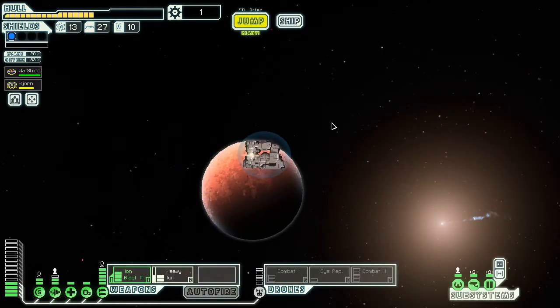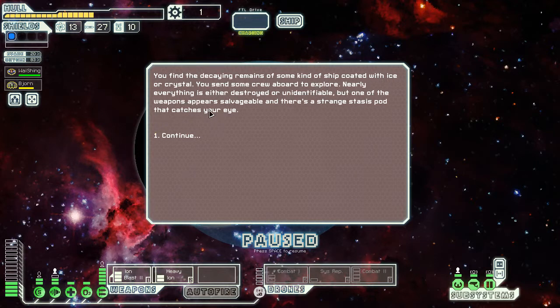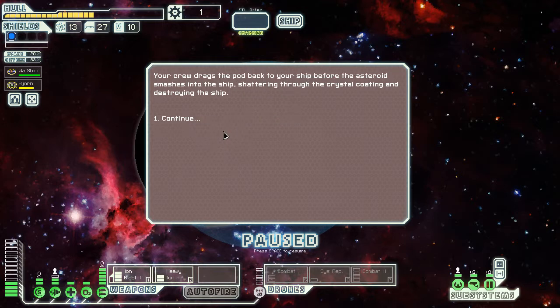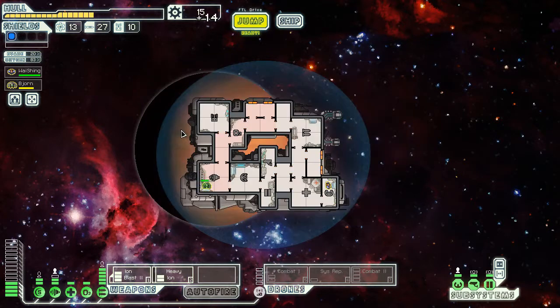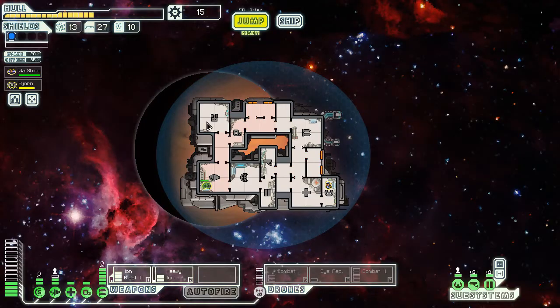Distress beacon — a ship without life forms within a nearby dense asteroid field is giving off a distress call. Could be dangerous but let's search. We find the decaying remains of some kind of ship coated with ice or crystal. We send crew aboard to explore — nearly everything is destroyed but one weapon appears salvageable and there's a strange stasis pod. We get the damaged stasis pod augment — doesn't do anything for us. Perhaps someone can repair it; maybe the Zoltan research colony if I ever encounter them again.